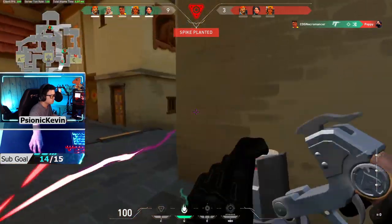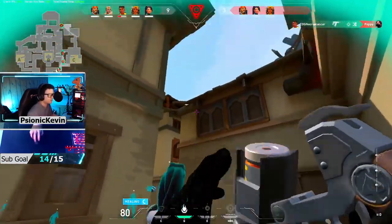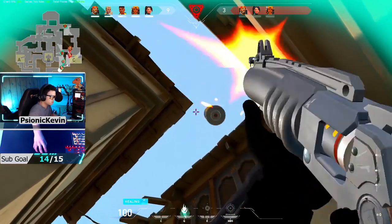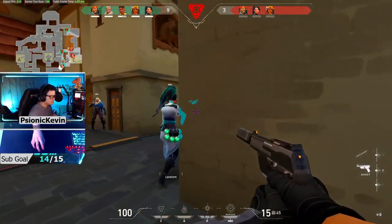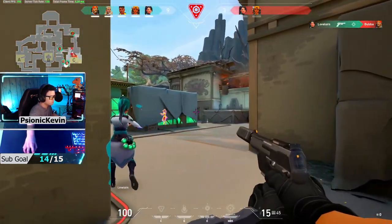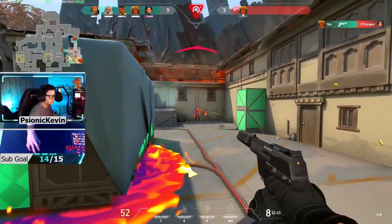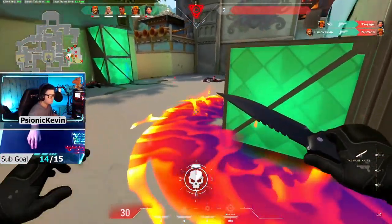This next clip goes to show general game knowledge and adaptability — what you can do with different abilities like mollies and utility, and how you can predict where people will be and set up different plays depending on how you're retaking a site. I land a perfect molly on a guy that gets revealed and the molly just starts burning him instantly.